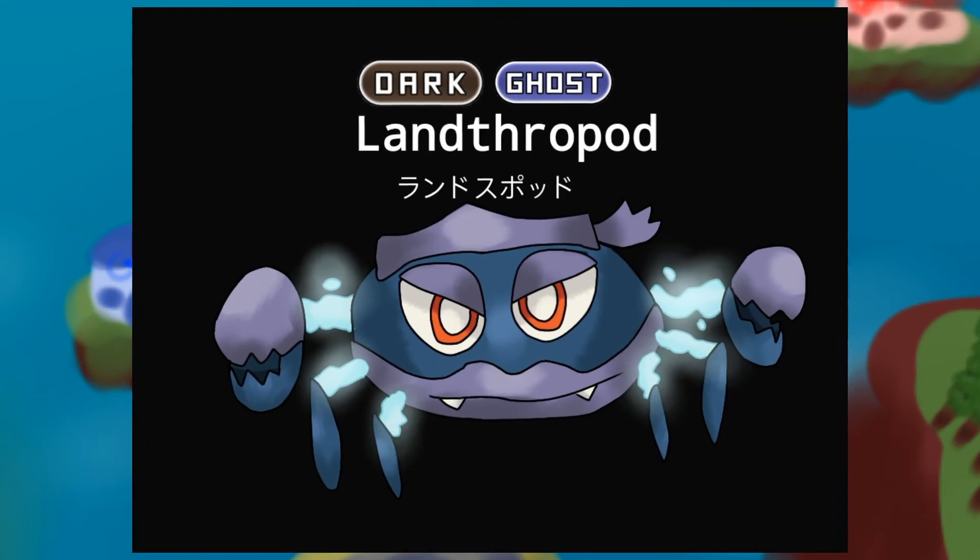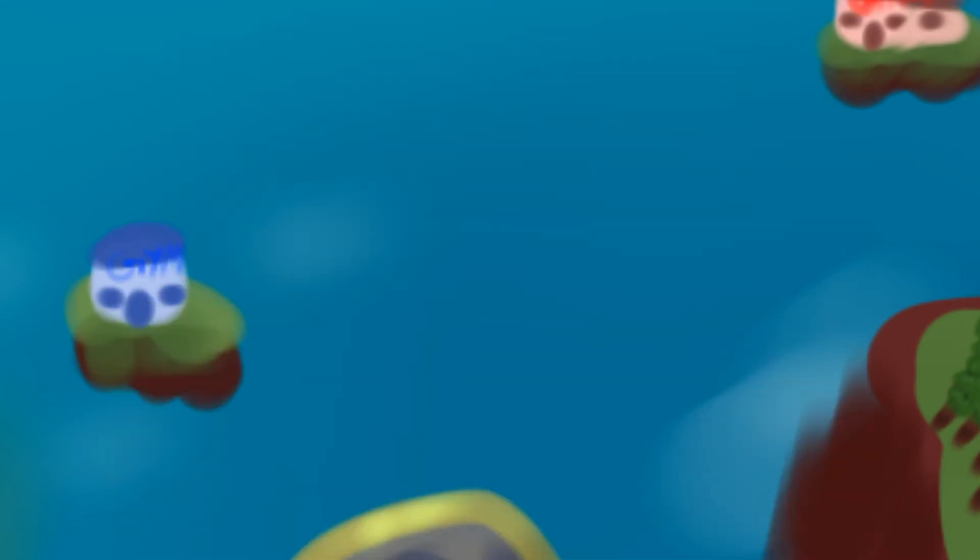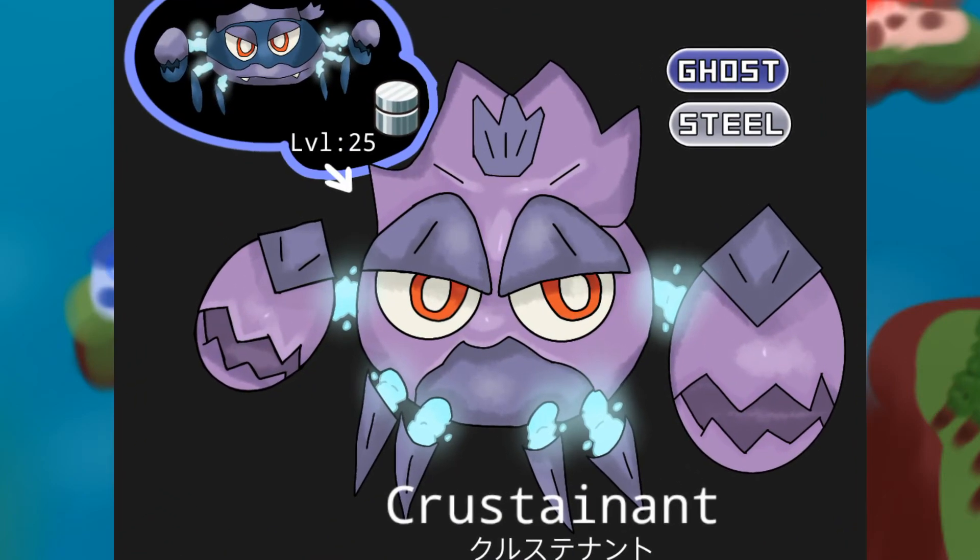This is Lantropod. This is a ghost crab pirate Pokémon — I know that sounds kind of dumb, but trust me, it's fitting. This is Crustianen, the captain crustacean. These Pokémon are very skilled at swimming; they can swim up to 4 hours.